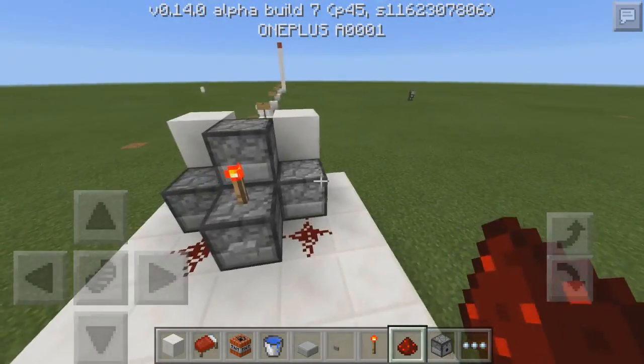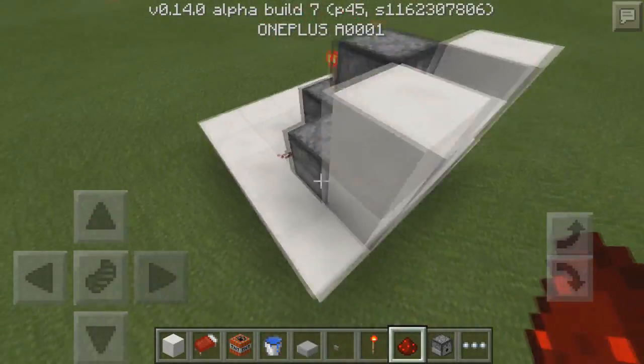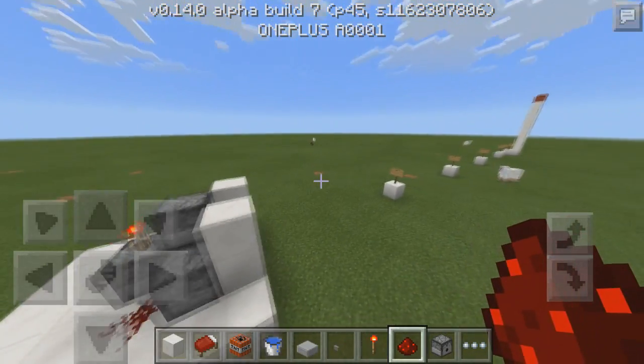Now to make this you're going to need a few different items: you're going to need a couple of dispensers, you're going to need redstone, a redstone torch, a button, slabs, and water. Besides that you're also going to need a ton of TNT, but that all depends on how much you want to use.